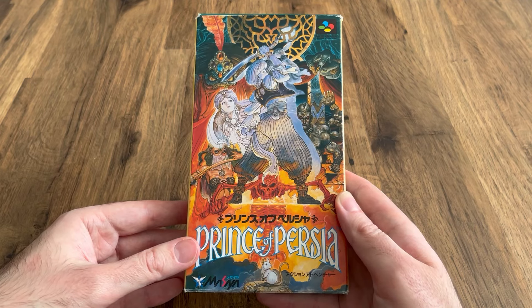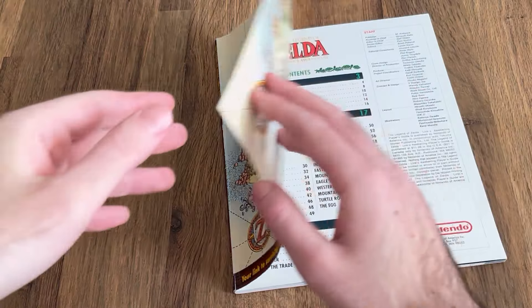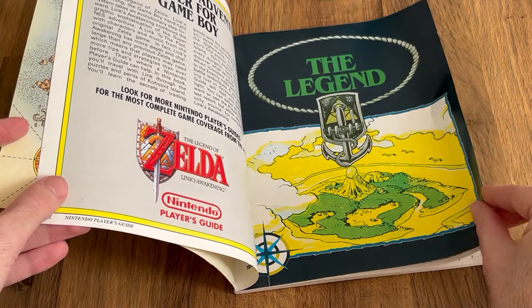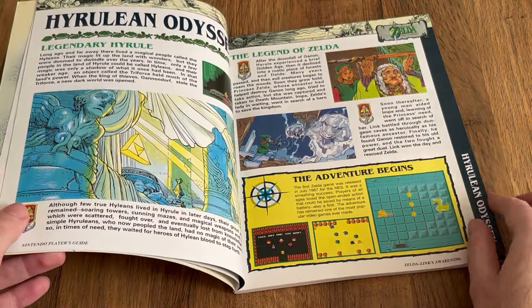And just look at this incredible looking artwork by Katsuya Tarada, an illustrator whose work you may recognise from early issues of Nintendo Power, or some of those strategy guides for The Legend of Zelda.